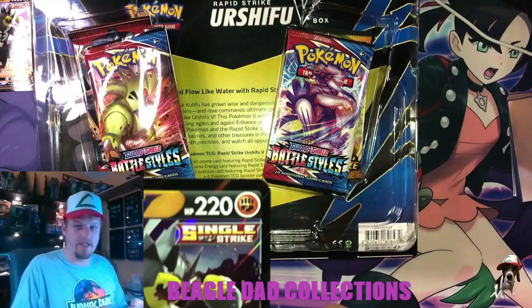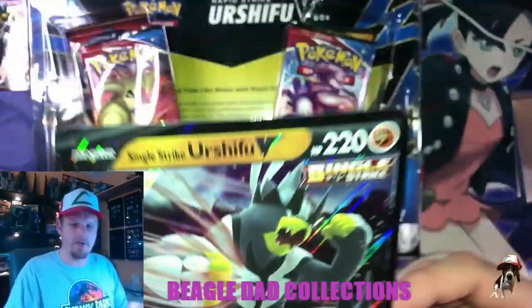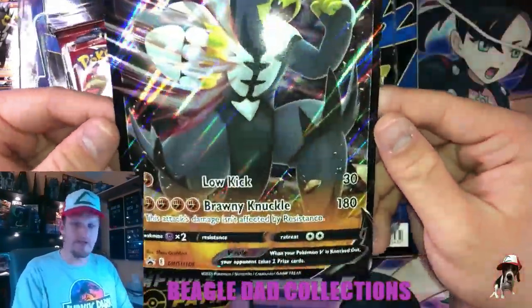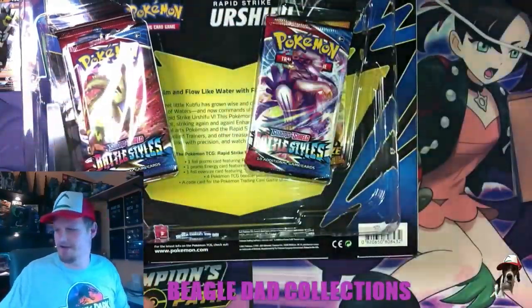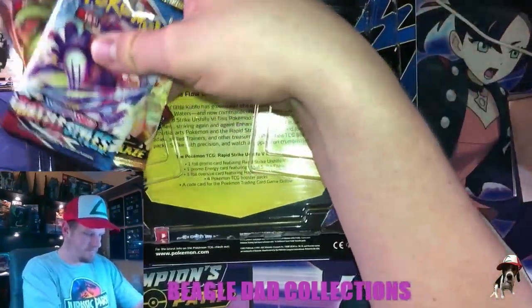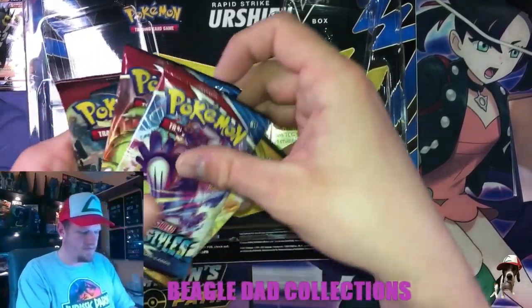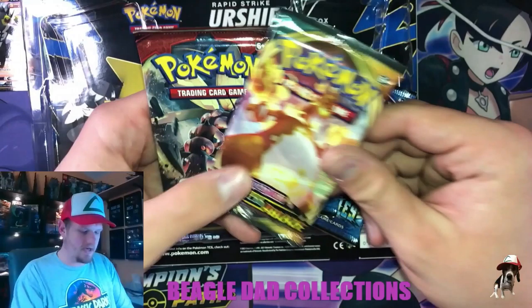And here is the Jumbo card, which will fit nicely into that new 25th anniversary Pikachu binder. The centering on this card is atrocious — you can really tell on these Jumbo cards. And then a couple of packs here: two Battle Styles, a Darkness Ablaze, and a Crimson Invasion.